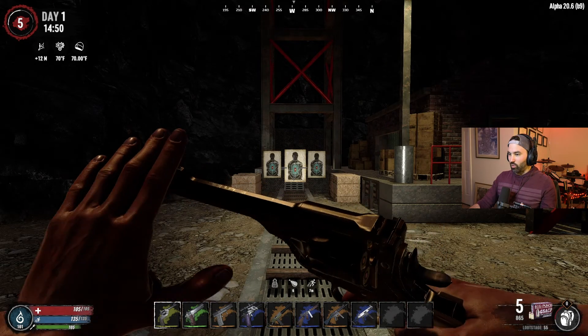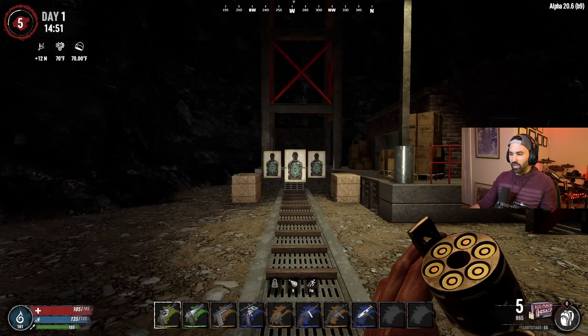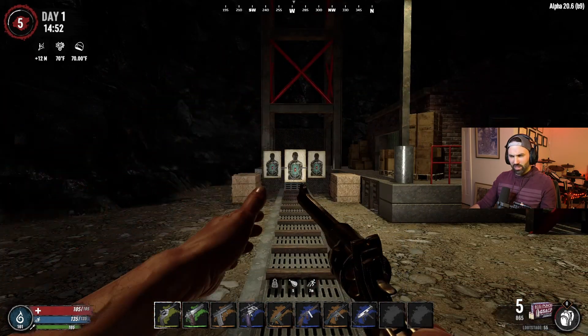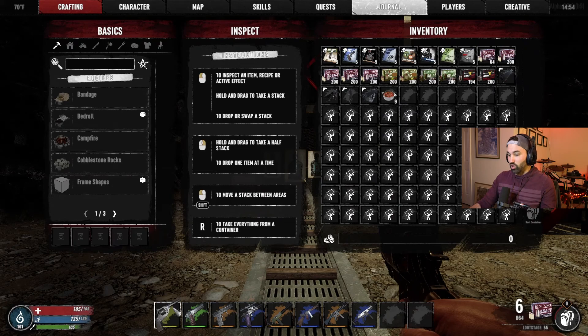The first weapon that we have here, which I actually need to reload, it does have, I think, the same reloading animation for the pipe pistol. I wonder if there's a way to speed that up a little bit, but it looks pretty realistic for the gun. This is the Webley — maybe it's pronounced Weebly — 45 revolver. If I remember correctly from the description, this one is like a British revolver.